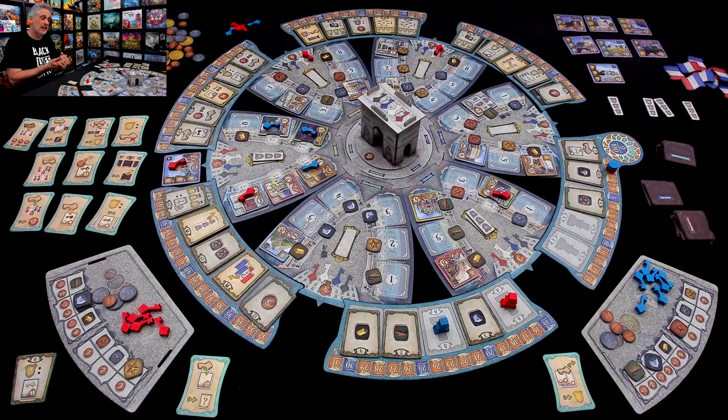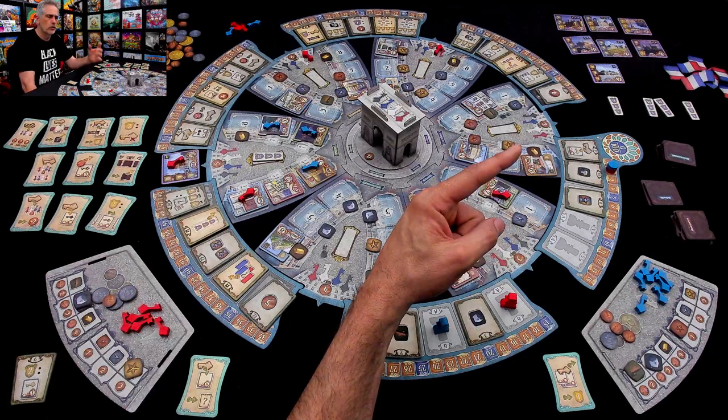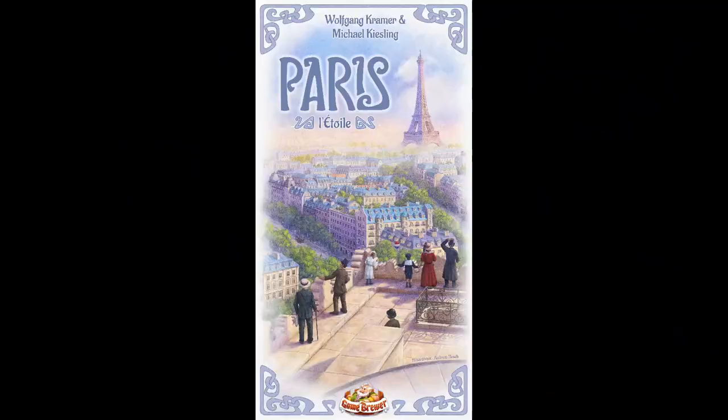I'm going to stop right there because that should give you a basic idea of the overall flow of Paris. If you'd like to see a game go a little bit longer to get to the point where we're making landmarks, you can hit the I in the top right corner of the screen to check out my original run-through of Paris from a couple of years ago. Or hit that I to go right to Final Thoughts for the Paris L'Étoile expansion.